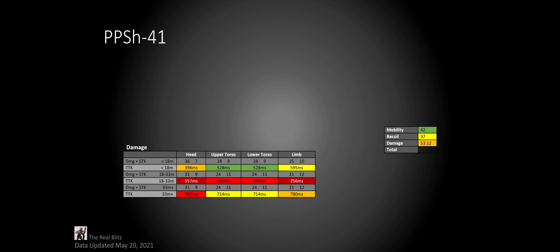The PPSH-41 is a pretty unique weapon. It's not the first to try to be a more long-range SMG, but it is one of the only SMGs that has one drop-off range, treating it more like an assault rifle than an SMG. While the PPSH-41 was pretty lacklustre on release, now that it's gotten its buff, it is the best long-range SMG in the game.